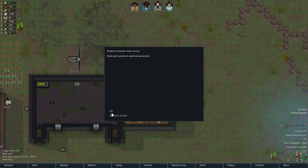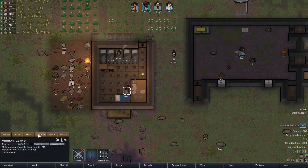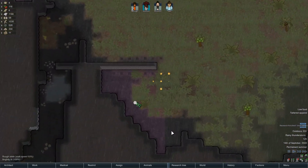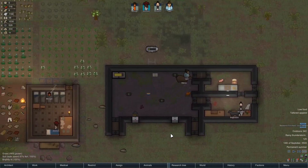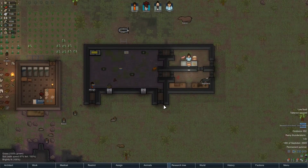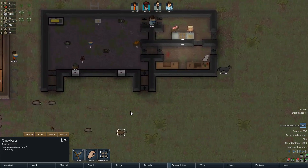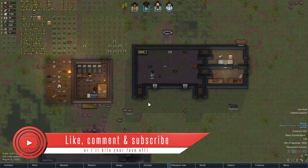Research finished - solar panels, so we've got those now, that's good. Amon, your researching skill is 17 - it's pretty ridiculous. The fire doesn't even matter with all our base woods because it wouldn't affect us anyway. What's this capybara doing? It's just walking around amongst our wild boar like it owns the place. Well, Mr or Mrs Capybara, you don't - this is our area.